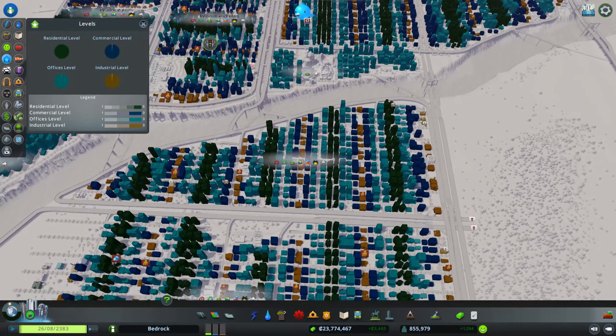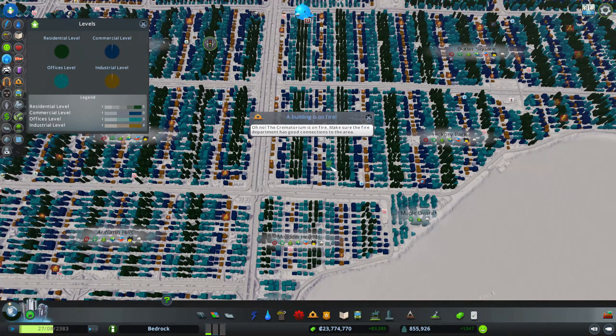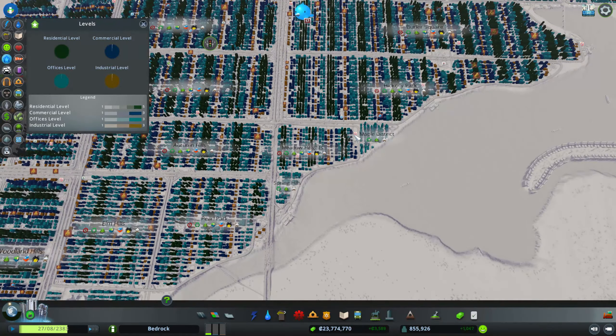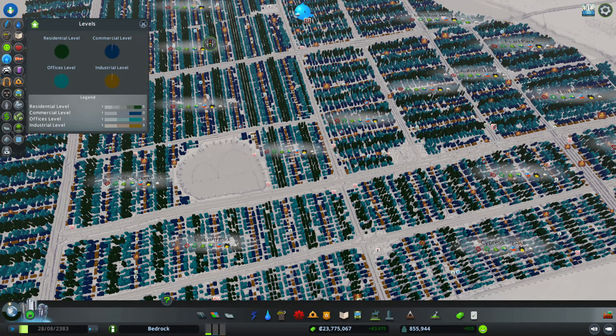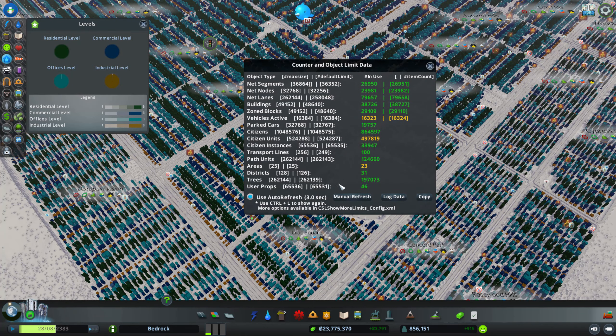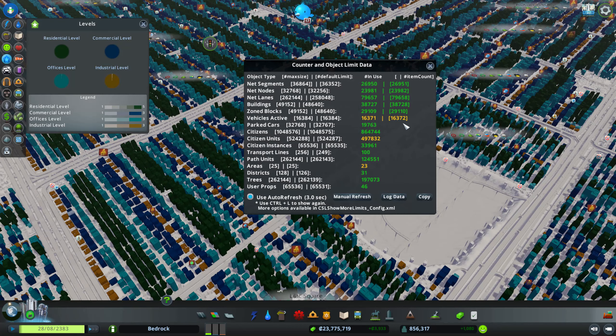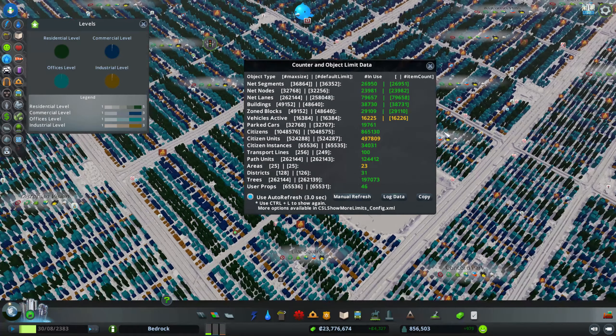I might even go back to some of the old districts and cut down on some of the industrial and commercial buildings. I know this seems like a betrayal of the idea that this would be a fully working city, but the limits of the game simply make it impossible for all these industry and commercial buildings to operate. Because if I use the more vehicles mod to fix that, I reach the path units limit and the entire city stops functioning — I reach a point where I just can't move forward.